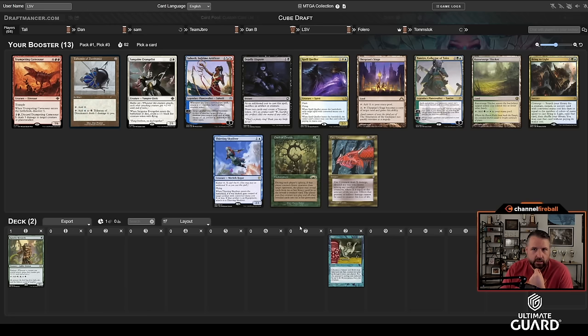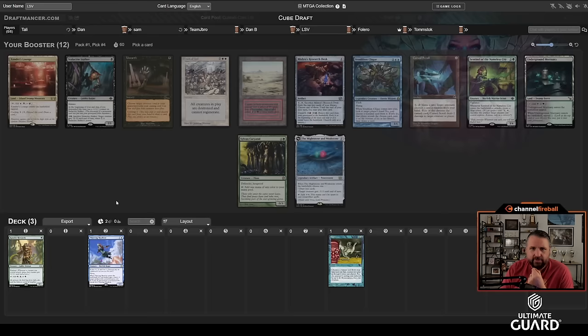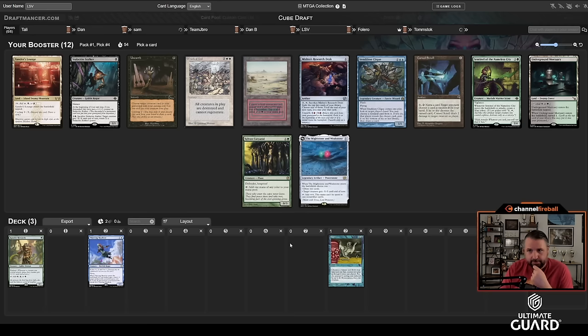I'm really into the one-drops; I think they're very strong. This pack doesn't have anything super enticing, but I might just take Thieving Skydiver — I really like this card. I don't really want Carnosaur; Flash Carnosaur isn't that good a combo. Fire Covenant is good, but sticking another blue card over a black-red card makes sense. The Ignoble does help tap for Fire Covenant mana, but I think Skydiver, then maybe Bring to Light.